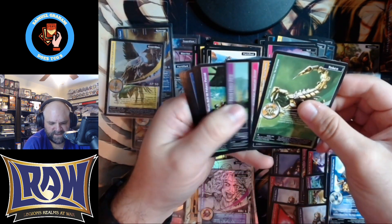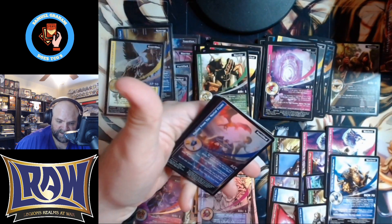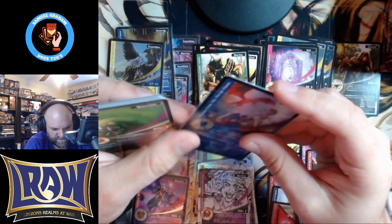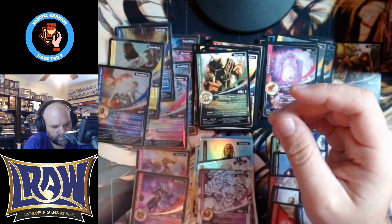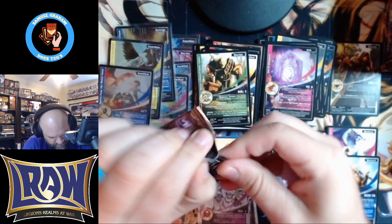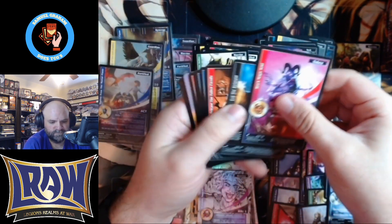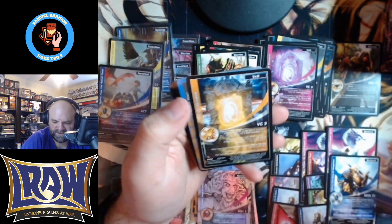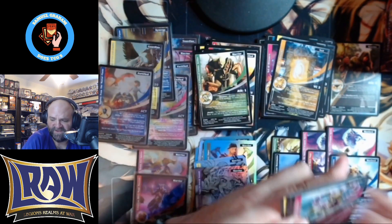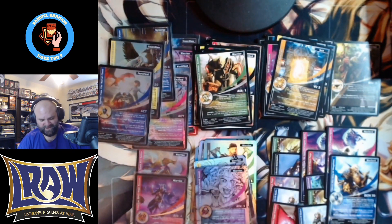That is a foil — and that is not a bounty hunter, that is another Renown. Visions from the Mortal Flame — I've pulled several copies of this one now. I'll take that though, because that is a fifth box hit. And there's the other Bounty Hunter. So it wasn't a God Box, but a very good box nonetheless — four Renowns and an Exalted. I'm not going to be mad at that.